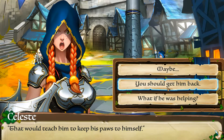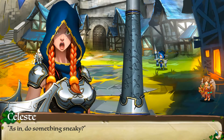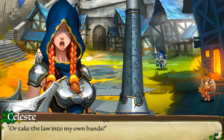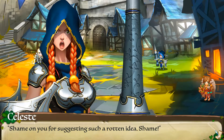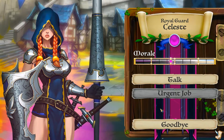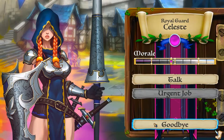'You should get him back — what if he was helping?' Maybe — what if he does something sneaky? Oh, that's what that option meant! 'Or take the law into my own hands?' 'Unacceptable! That is simply unacceptable — I would never! Shame on you for suggesting such a rotten idea — shame, no!' That's not — I didn't know that's what that meant. 'That's an order — that's enough questions for today. I have other duties. Stay out of trouble.'